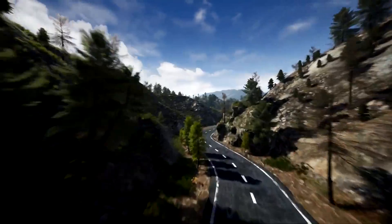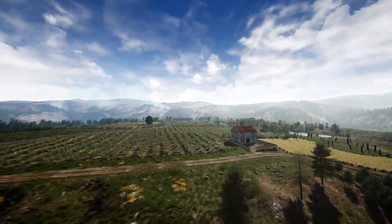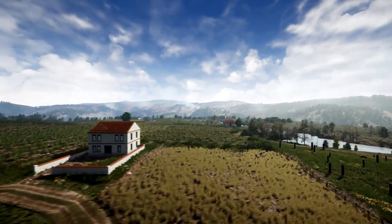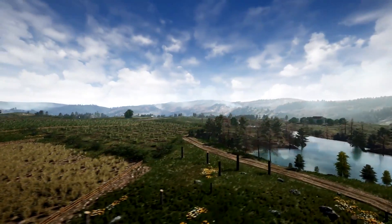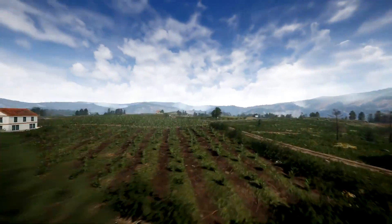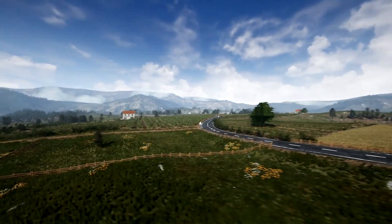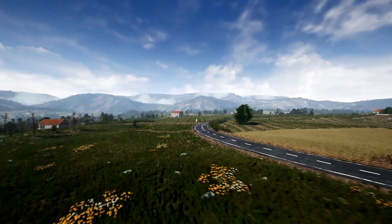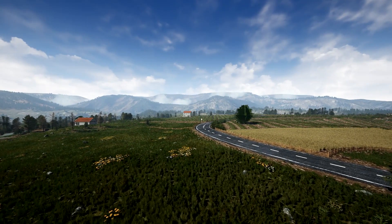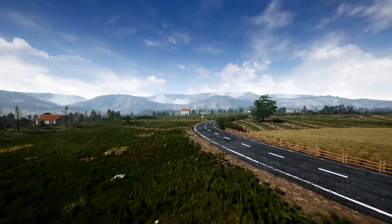Next we have the Stone Pine Forest. This asset contains a beautiful rural environment. It has 82 unique meshes and contains four maps: one showcase/overview map, two unique pre-made maps that are uninhabited rural scenes, and one pre-made map populated with roads, signs, and a rural village. It also has a procedural foliage system which has two types of trees: stone pine and pecan.